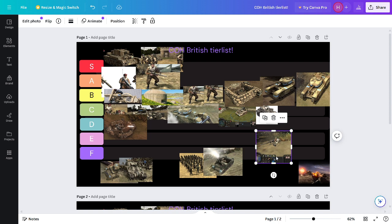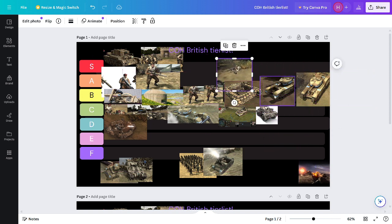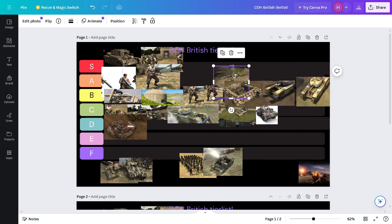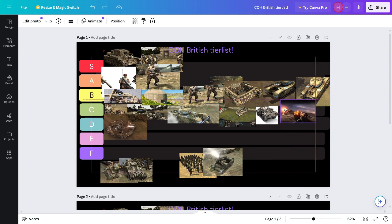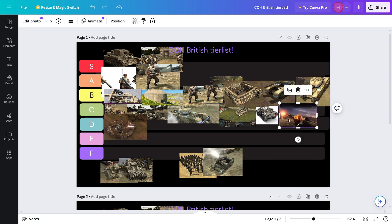Machine gun team — I couldn't find the British image, but theirs is going in B tier. The reason is it's just a machine gun team and you get it from the Commandos doctrine. I couldn't find any image for the Terror Tech Tank, but theirs is going in C tier. The British have a lot of mid-tier units.